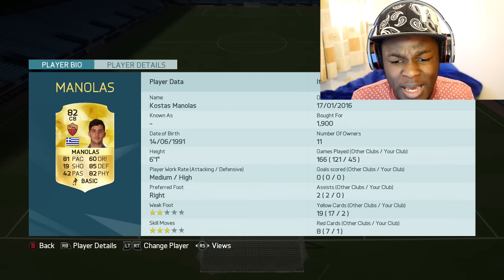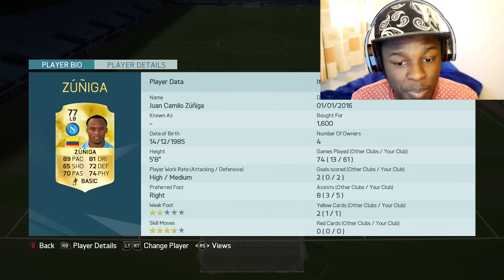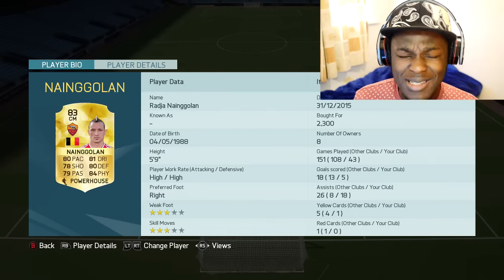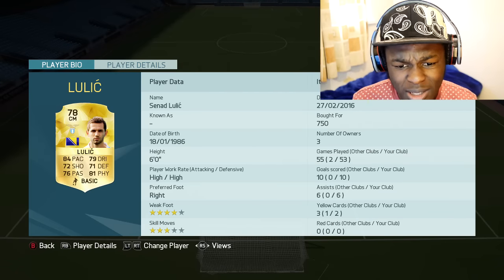Manolas because he's got 81 pace, 85 defending and 82 physical — what's not to like. Zuniga for the pace as well as the dribbling, which you don't see a lot of in left back. Fernandes the five-star skiller — he has the nationality link to the team but he also has skills. Nangolan, the Belgian beast — look at this guy's stats, they're all pretty much solid.